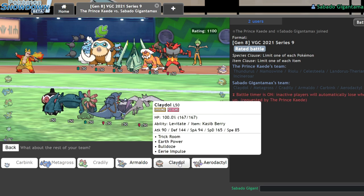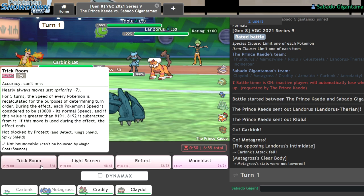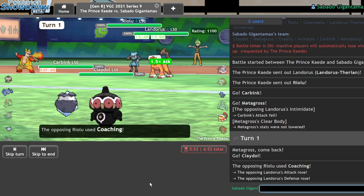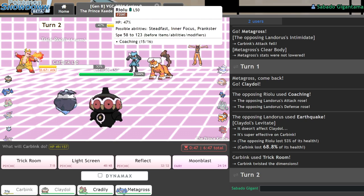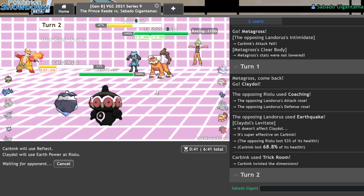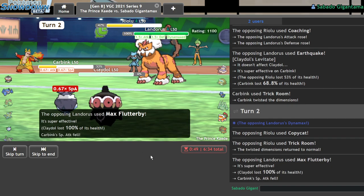Man, why is Steven's team so bad? Bringing Claydol. The play here is to set up trick room, then get Claydol in on their max quake on my Metagross. Next turn when they max airstream, I double back out into Metagross — if they just use a raw earthquake that's fine. I can get reflect off now, which is huge for beating this team, and stop future coaching with earth power into that Riolu, which shouldn't survive. They dynamax and reverse my trick room because I'm a dummy and forgot they could do that.